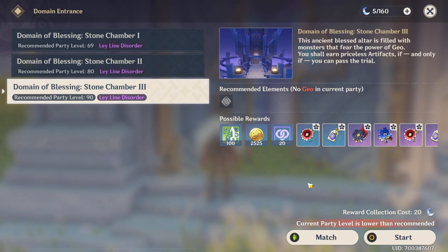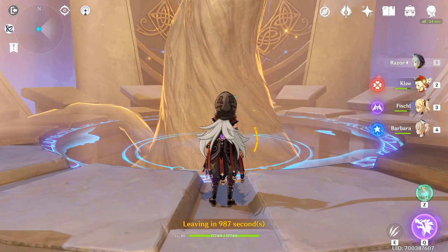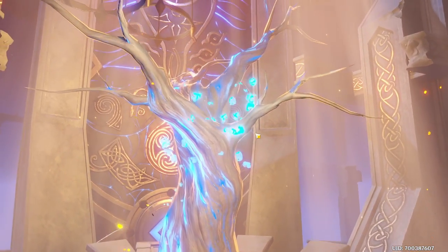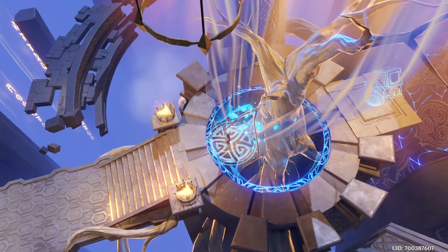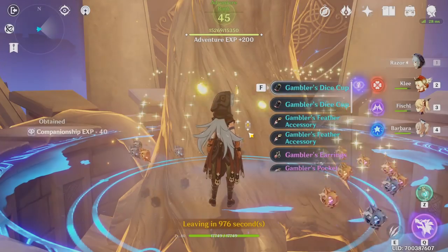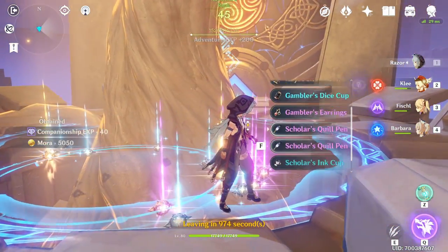Now I'm gonna go into the domain, clear it once using condensed resin, so you can see what kind of rewards I get. If you want to see the differences between condensed and original resin, I'll leave a video up there where I talked about it. I've now cleared the domain — let's see what rewards I get, and I'll use the condensed resin once more.